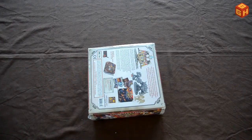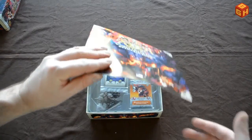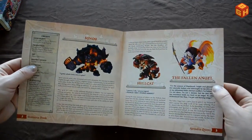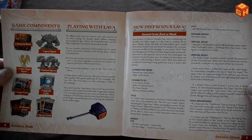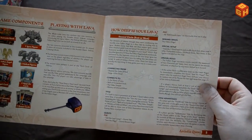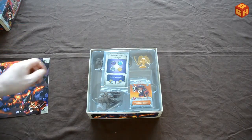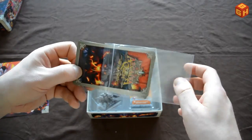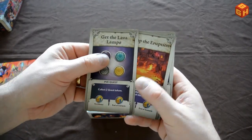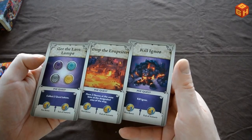Let's have a look at what's inside. The scenario book is just a thin booklet that talks about the monsters and the fallen angel, the components, and the two scenarios: How Deep is Your Lava and In the Name of Lava. All the campaign and title names are references to well-known pop songs. There are also three PvE quest cards: Get the Lava Lamps, Stop the Eruption, and Kill Ignis.